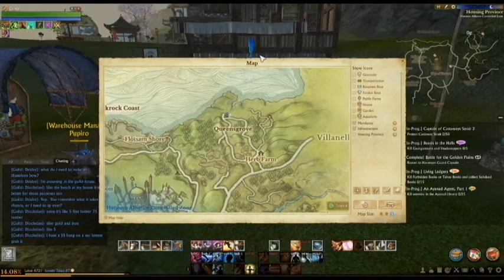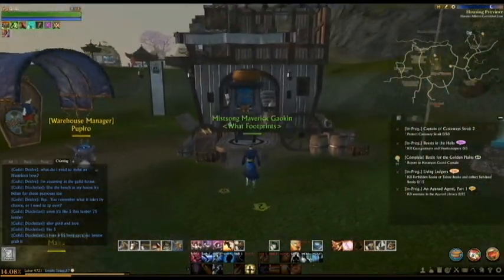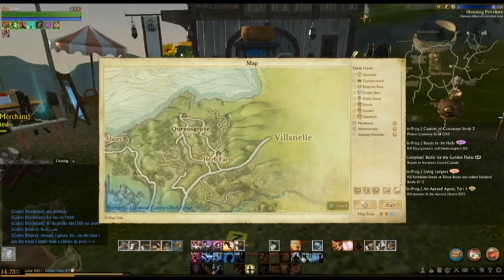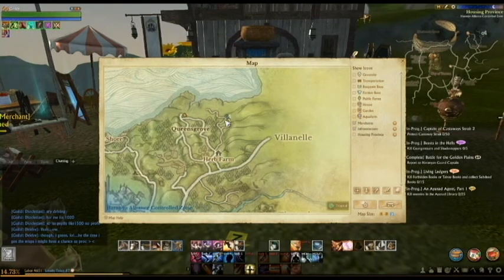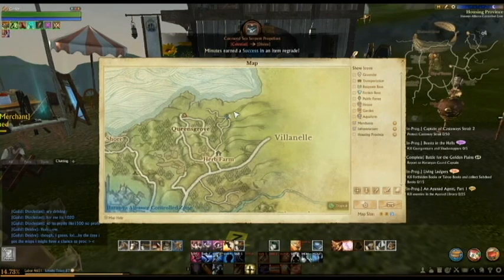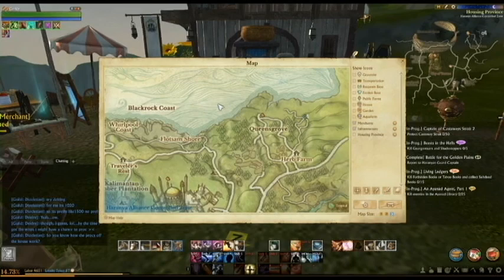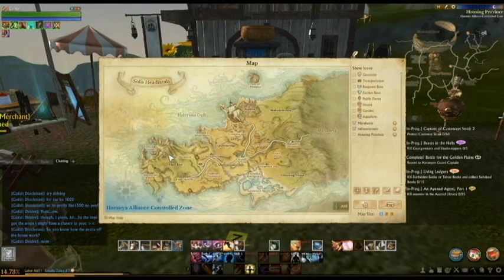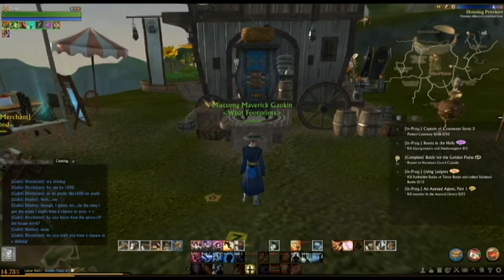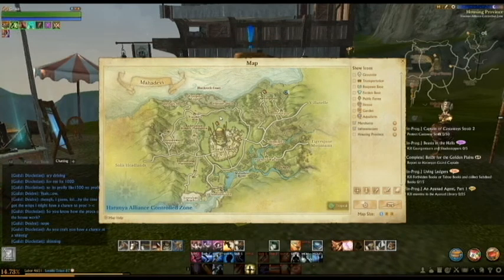Here we have our second workbench of Mahadavi, which is just north of the herb farm, located in Queensgrove — pretty easy to find with great access to the water. The third and final Mahadavi workbench is just north of the herb farm and just to the east of Queensgrove, along the road. The Queensgrove workbench and the one just east of it are right off the coast of Black Rock Coast, allowing easy access to Villanelle, Unistir, and Solus Headlands.